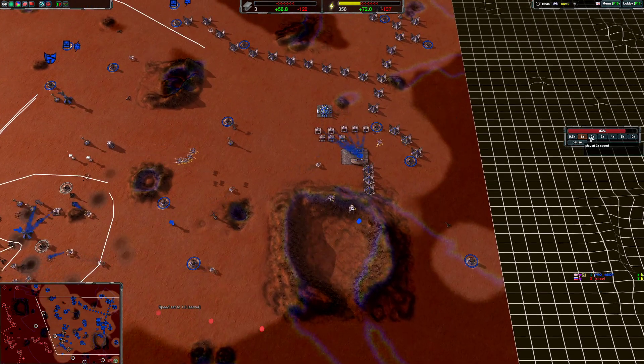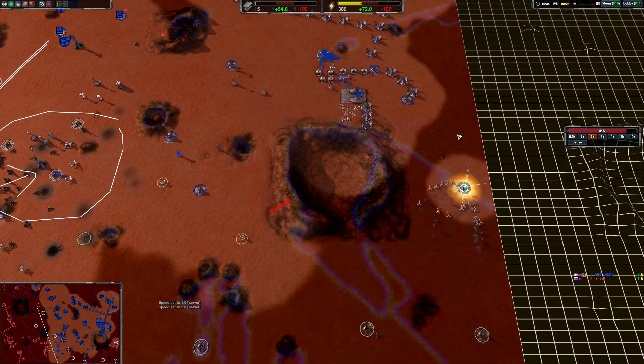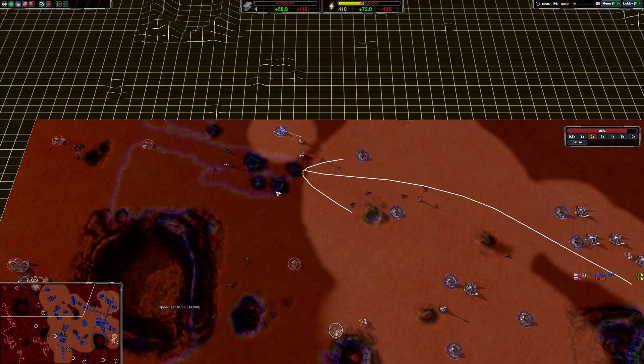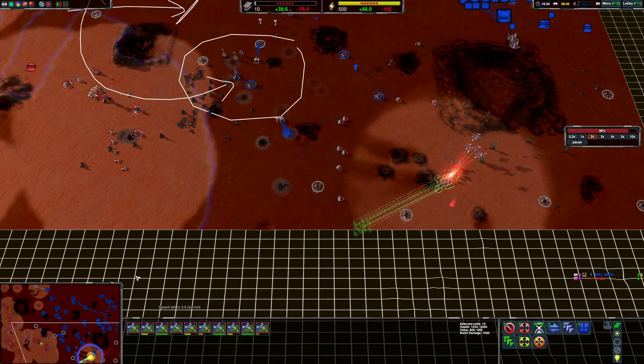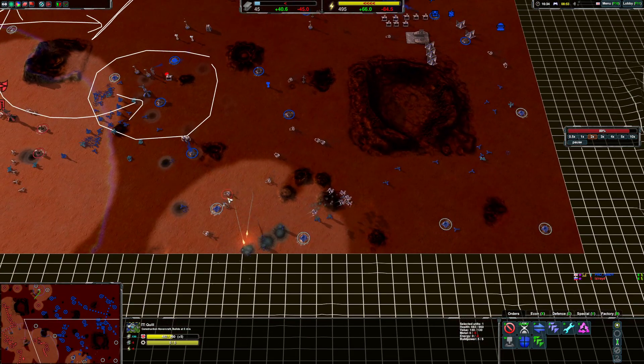It should be a relatively easy clean up now. I have gunships — very mobile, great for this kind of thing. He has started to push back; this is the effect of me letting these slip by. My gunships should have been up here at this point. These little things add up.